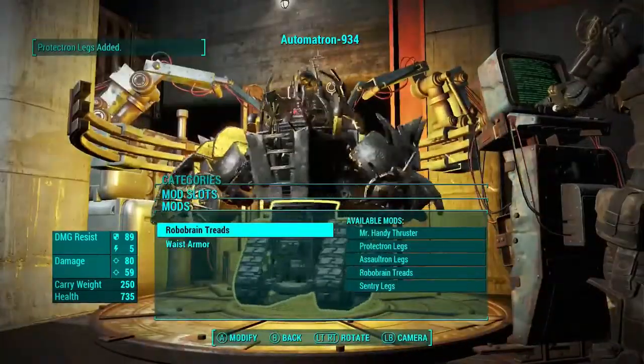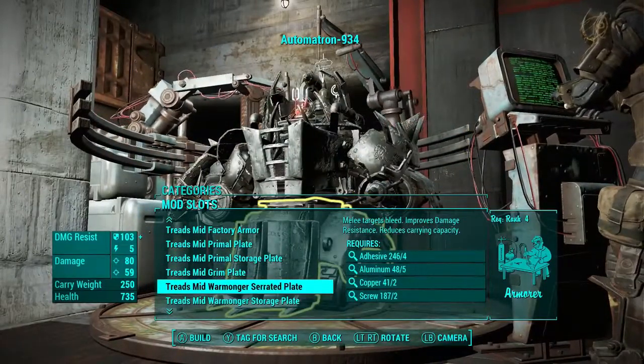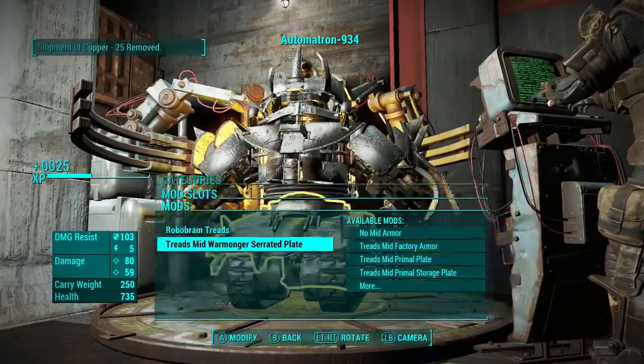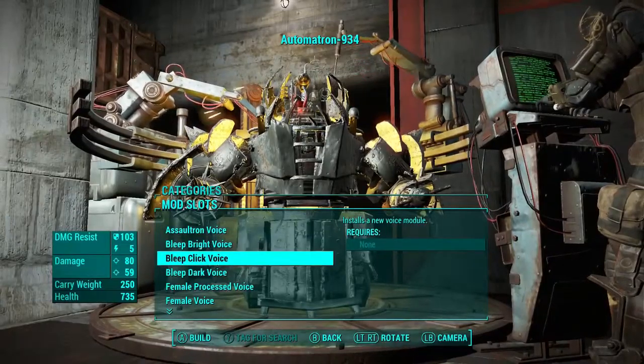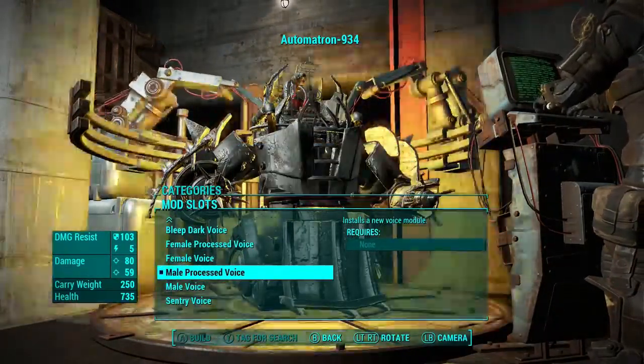I didn't know what legs to put on, so I went with the Robo-Brain treads and then just some tanky, bulky things. Initially I was going to do a storage robot with a bunch of storage and just a laser, but I wouldn't be able to add an action sequence in, which I have done again.